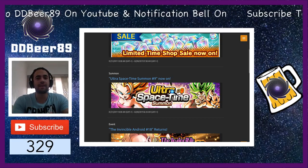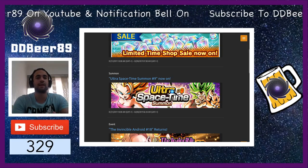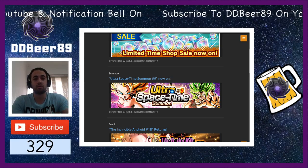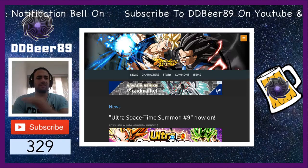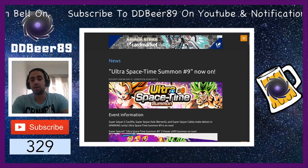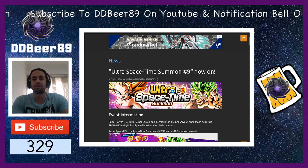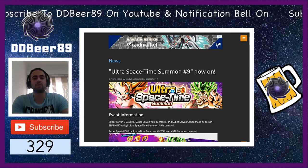The banner is now up and running, so we're going to see what characters and additional characters are available. We already know Caulifla and Kale are on the banner — Berserker mode and etc. So we're just going to see if they've added any extra. The banner is out now. It says the normal information: Super Saiyan 2 Caulifla and Super Saiyan Kale Berserk, and Super Saiyan Cabba make debuts — Sparking Rarity.